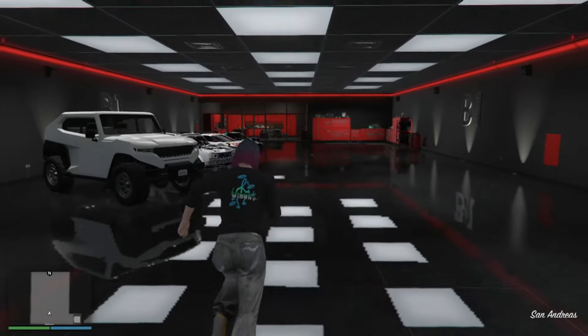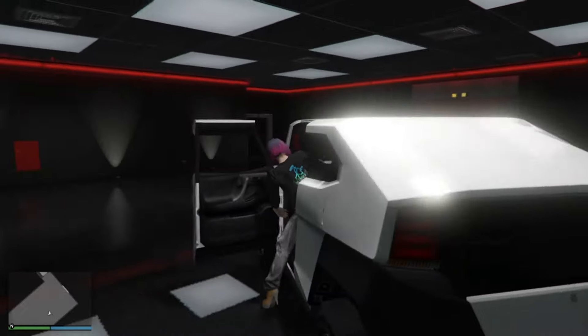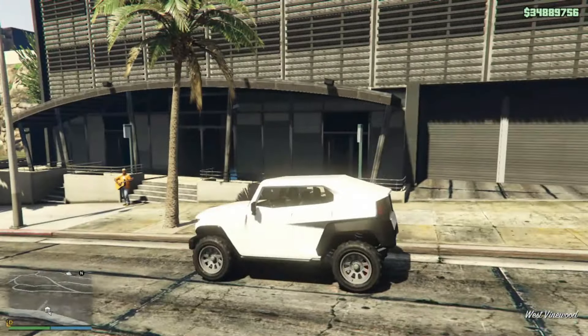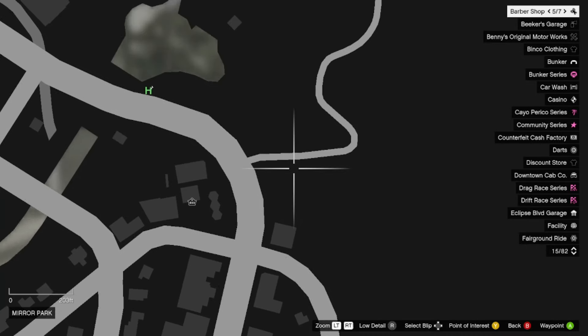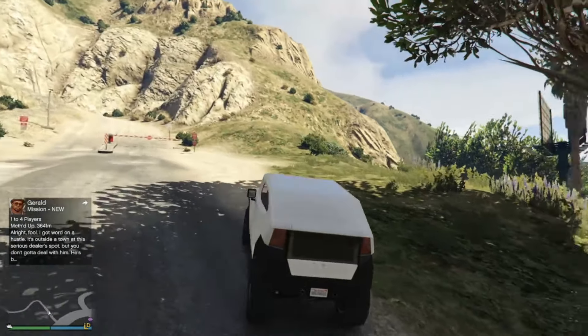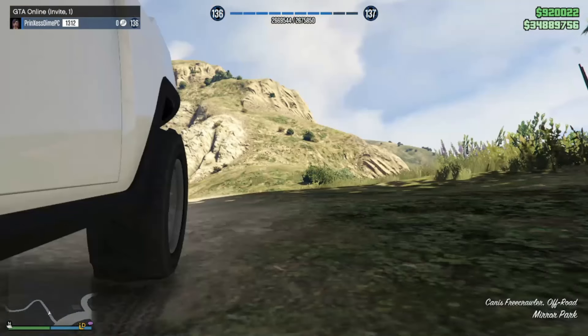A few moments later, there it is — our Freecrawler is confirmed. It's on the top floor with our race cars. This thing is crazy looking — like if Elon Musk designed a Ford Bronco.